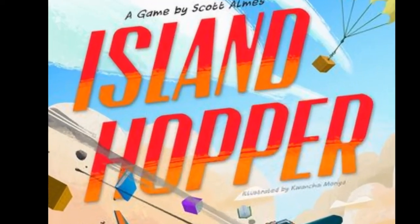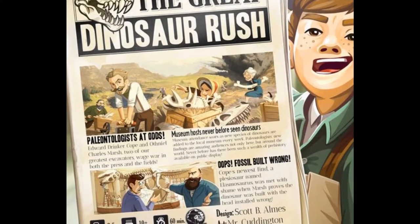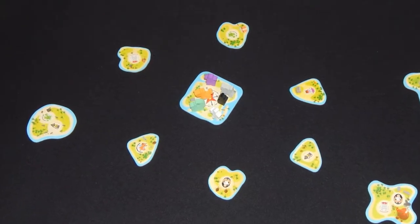Today we're looking at a game that does just that by taking an economics core and throwing in a pretty weird dexterity element. Island Hopper was cooked up by Scott Alms, the guy that made such weird titles as The Great Dinosaur Rush and Coaster Park. In this high-flying adventure, players try to fulfill contracts and bring tourists to the correct destination.